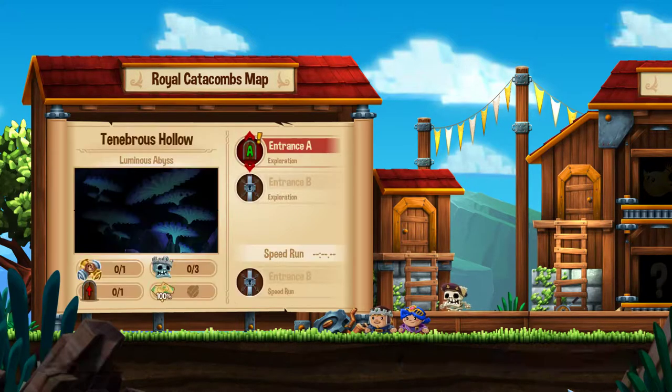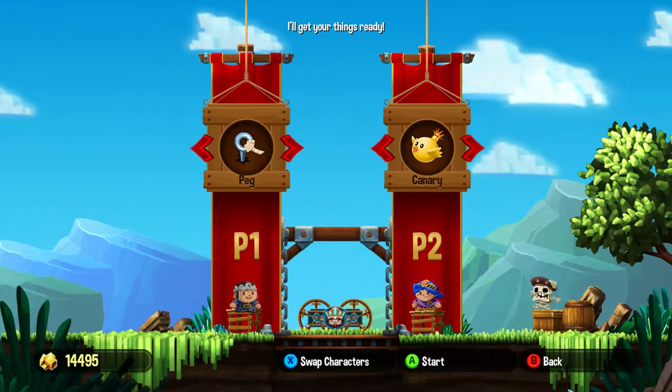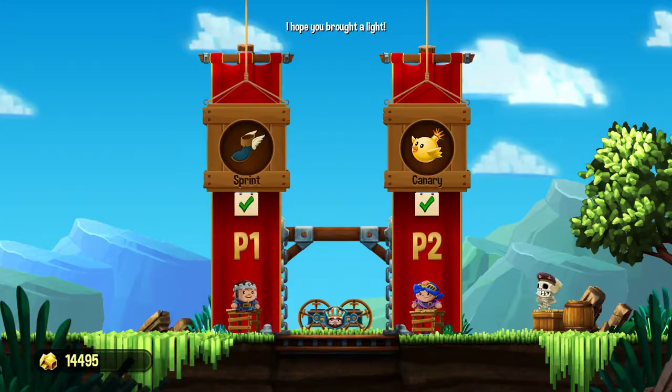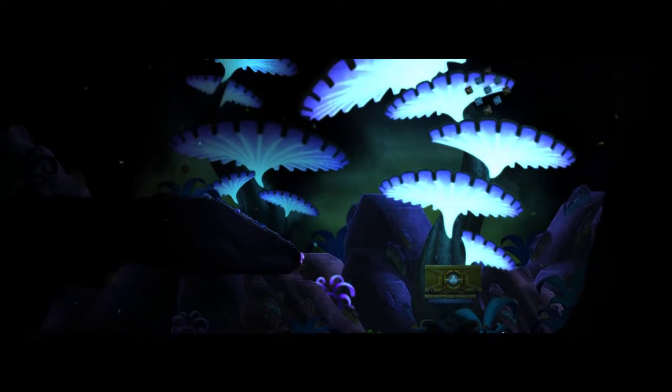Tenebris Hollow — that's spooky. Tenebris, in Latin, means shadow, so 'shadowy hollow.' I'm gonna stay with the canary because that seems to be working out pretty well. I wasn't ever using this one so I'm gonna try to sprint once. Okay, I think I'm good. Let's go into the shadowy hollows.